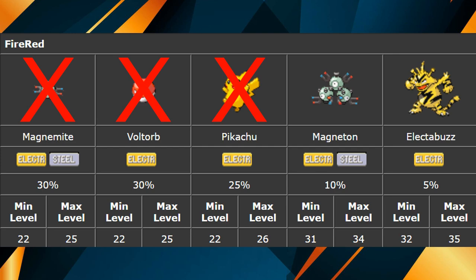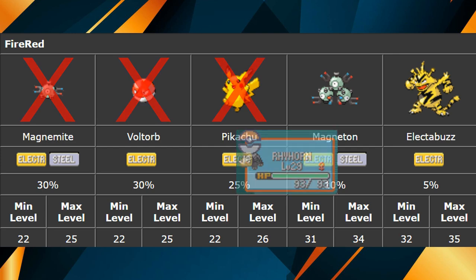In this example, Pikachu, Voltorb, and Magnemite will no longer appear because they have a lower level than our lead Pokemon.